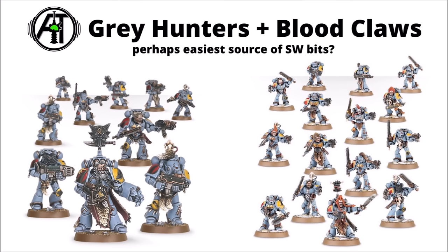I might also be tempted to get at least one kit of either the Grey Hunters or Bloodclaws. The Firstborn Marines are interesting units in their own right, though if you wanted just a whole bunch of Space Wolf bits, this is perhaps one of the most economical ways to get them — lots of themed shoulder pads, extra bits, wolf pelts and talismans and the like. Quite nice to have a good supply of things to scatter throughout an army to add a bit more theme.